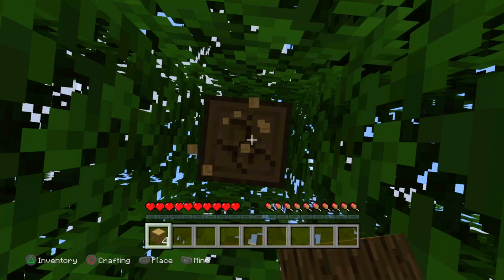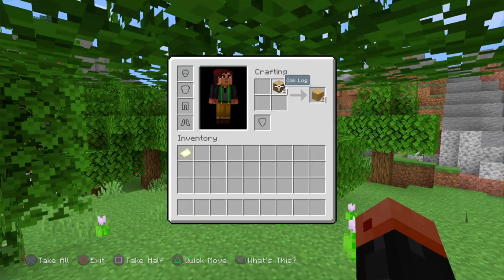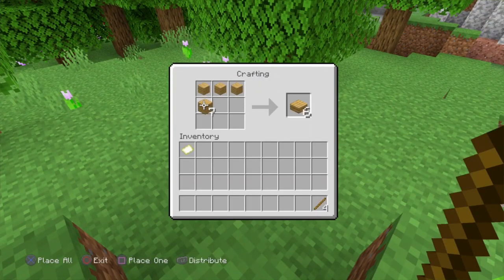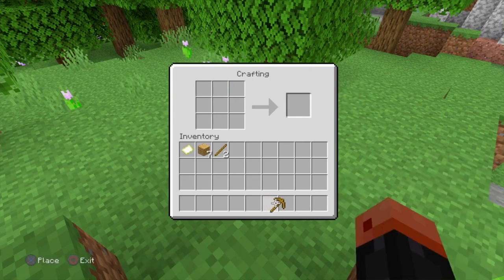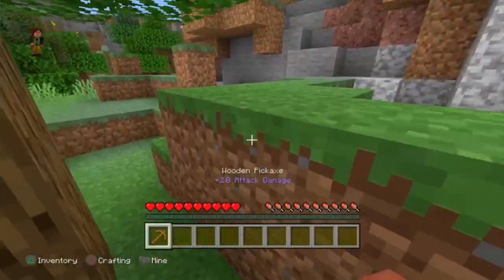We're going to start by farming trees obviously, we're going to make ourselves a pickaxe, then we're going to make a crafting table, and voila — we have made ourselves our first wooden pickaxe. Now we're going to start caving right here.